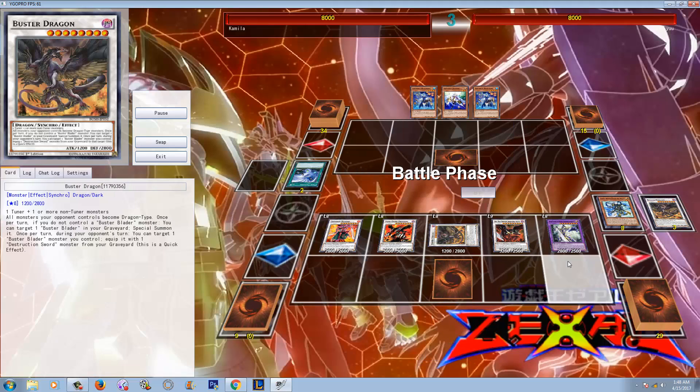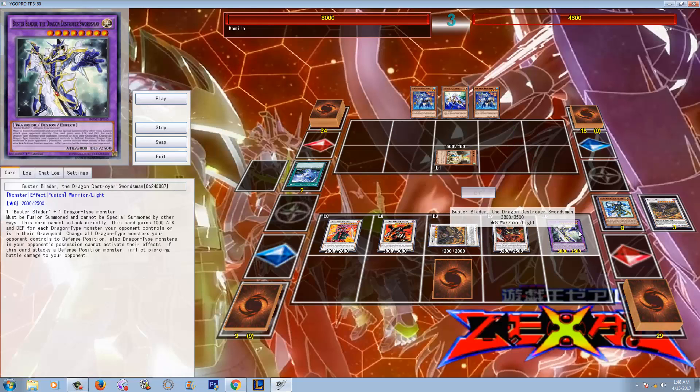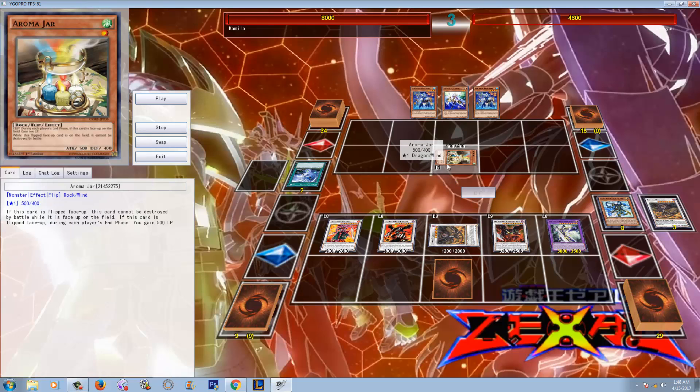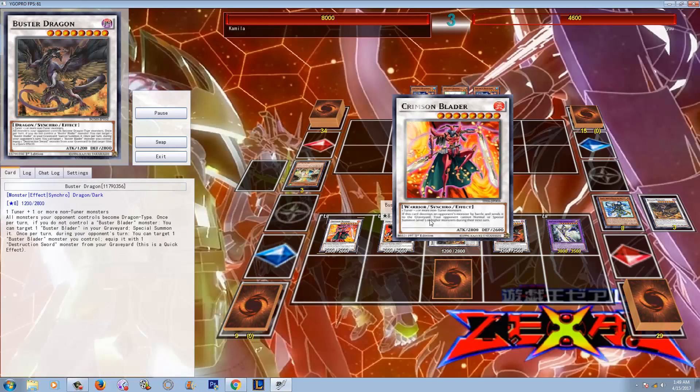He brings out Crimson Blader and then finally decides to fuse, bringing out the Destruction Swordsman. Now obviously it can't attack directly, but it doesn't matter because it can still do a whole mess of damage. And even though the Aroma Jar can't be destroyed in battle, it's completely irrelevant — he just negates it with the Hot Red Dragon Archfiend Abyss effect, which he does.